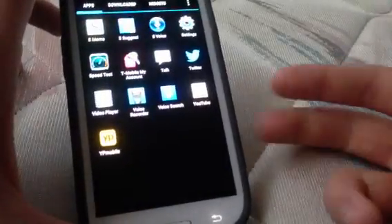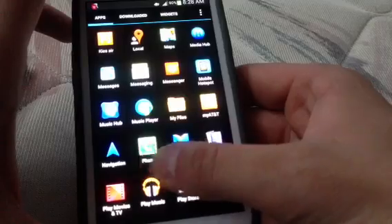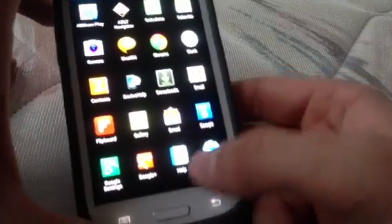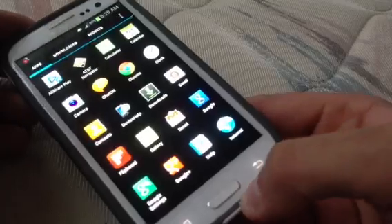I'm just going to go into my applications. You can see no root applications, no anything like that. And my bootloader is locked. This is just stock Galaxy S3 from AT&T.